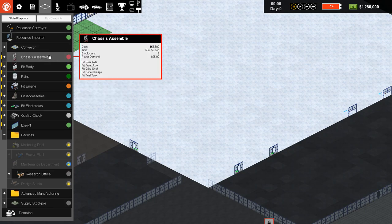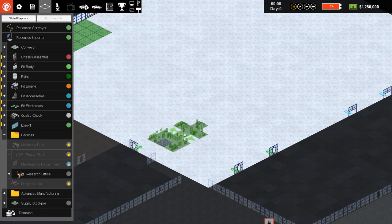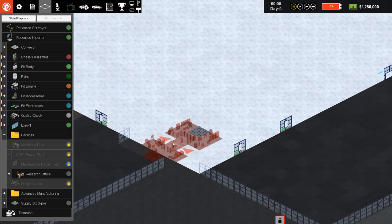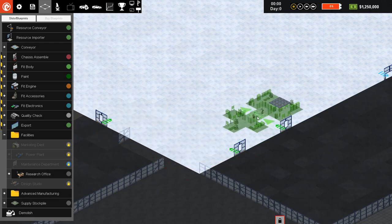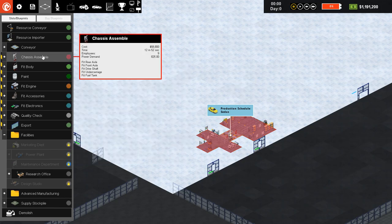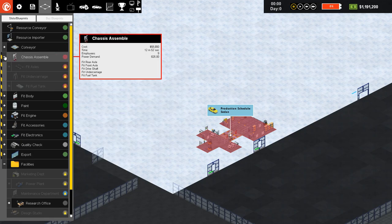Let's click on the chassis assemble. You can see it takes 12 minutes and 52 seconds to assemble one chassis. Really important — do you see the green arrows? Those indicate the direction of your production line. If you do this wrong the production line will not start. You can rotate it to the correct orientation. I want to leave some space on this side for later use, so I'll start my production line right here. We can see the time needed to produce the chassis, and later on we'll have all these upgrades, but currently we can't access them.